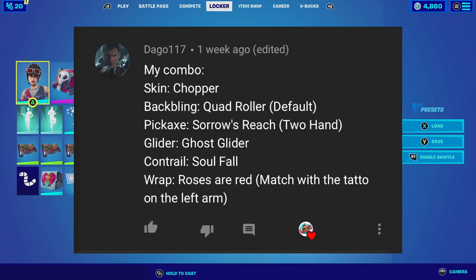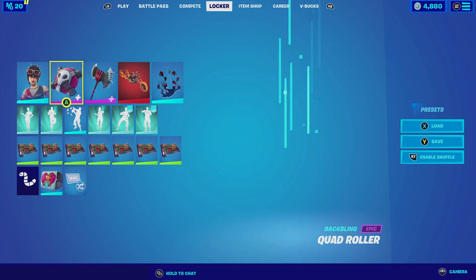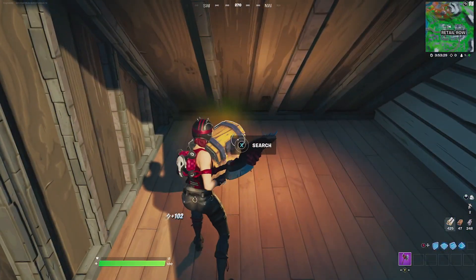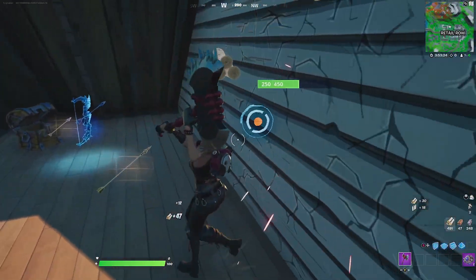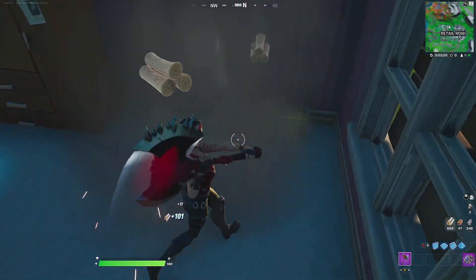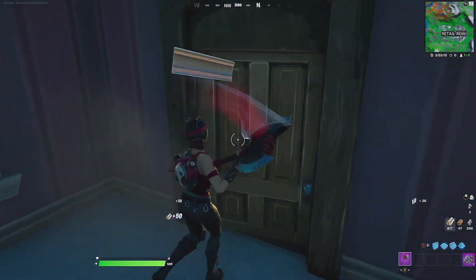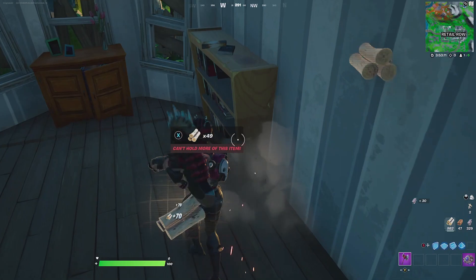For the next combination we have the entry from Doggo117. Doggo goes with Chopper, an excellent outfit choice, and for the back bling he goes with the Quad Roller with the default edit style — a reddish pink that matches really well with the metallic red she has, and also fits because it features a wheel rolling and she's a motorcycle character. For the harvesting tool he goes with the Sorrow's Reach, which has that red color scheme fitting perfectly with the combo.